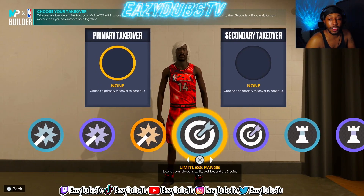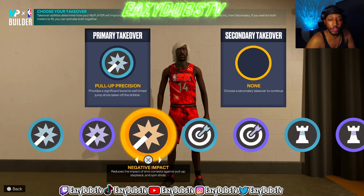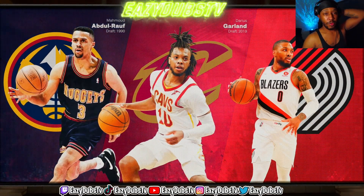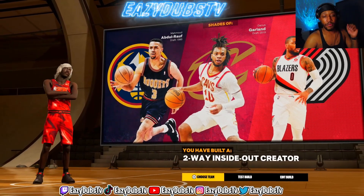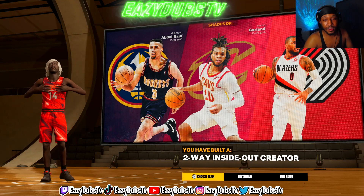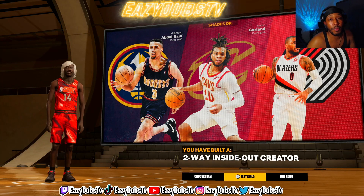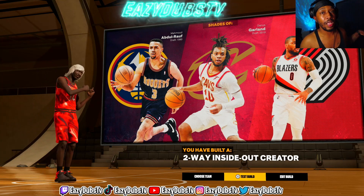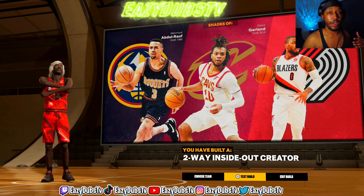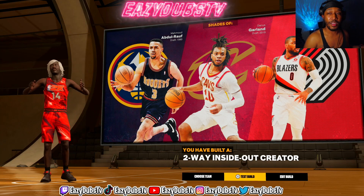For takeovers, you get shot creating, sharp, playmaking, and lock. When I'm running this build I'm probably just going to rock pull-up precision and limitless. If you made this build correctly, you should get shades of Mahmoud Abdul-Rauf, Darius Garland, and Damian Lillard for a two-way inside-out creator — yes, two-way inside-out creator, not shot creator, inside-out creator. Truly one of a kind. You get 91 badges. Now, if you complete the MyCareer storyline when you become a starter that's four badges, and I hit level 40 in the first two seasons so I got two extra badge points. I'll jump onto my build and show you what I did with those badge points.